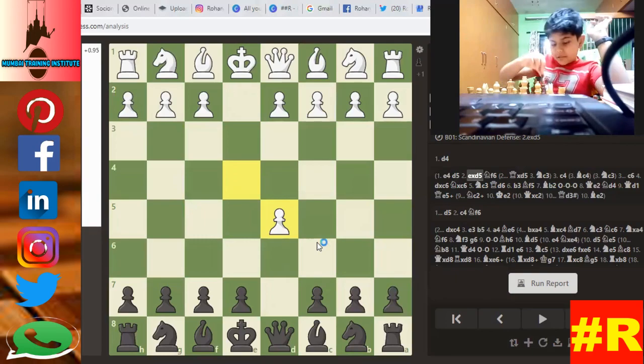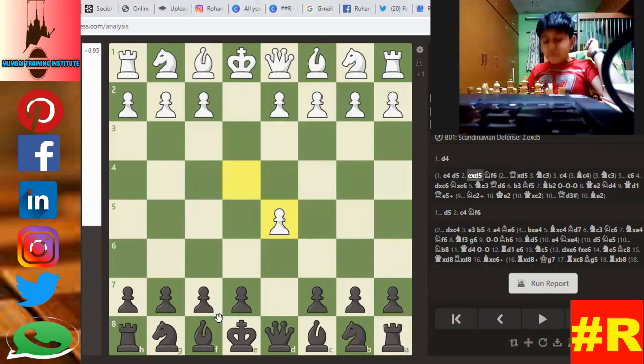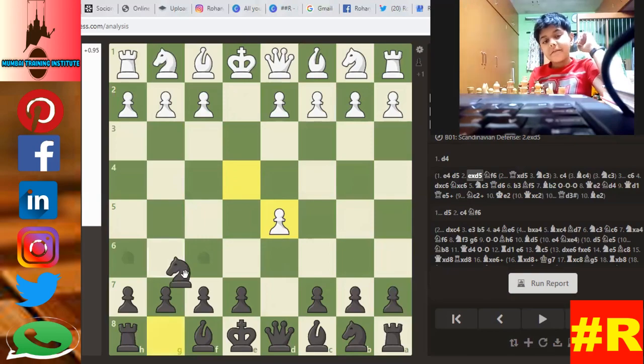And G6. If you play G6, you will lose the E pawn. F6 — see the move and then click. So from here he is defending the pawn with the side pawn.